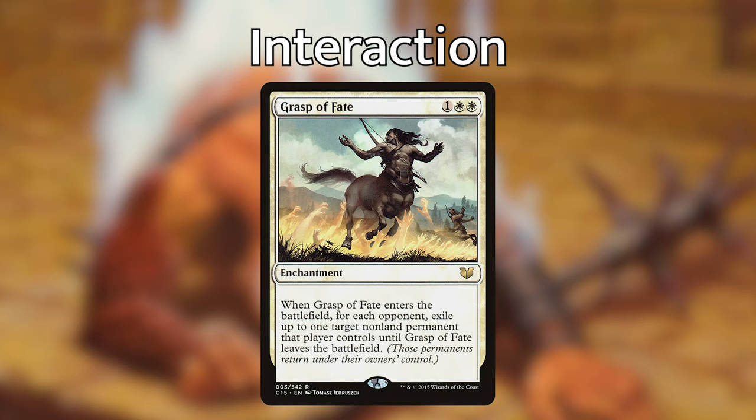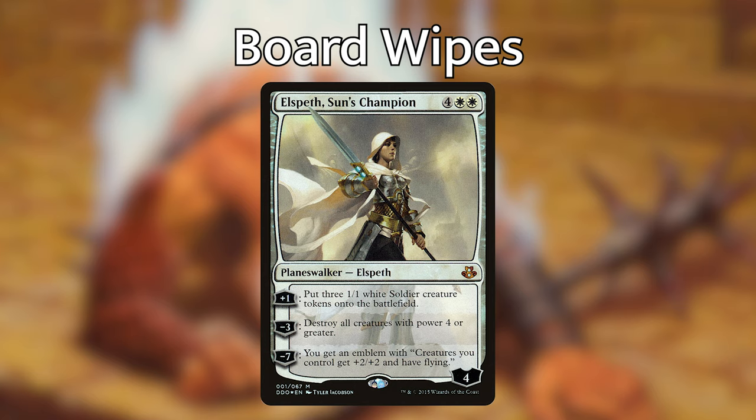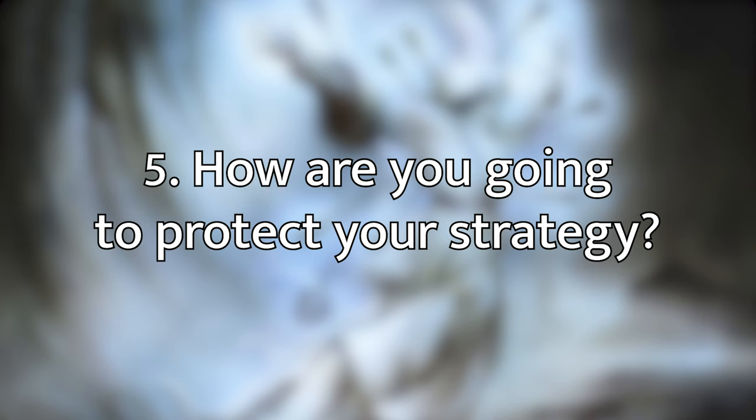I don't love running board wipes in a mono white creature deck, but we have ones that work around our strategy: Austere Command, Citywide Bust, and Dusk // Dawn. These board wipes destroy creatures with power three or greater or four or greater, so if we have lots of small token creatures, our board survives. Austere Command gives extra flexibility. Elspeth, Sun's Champion is an all-star here — she creates tokens and her board wipe ability destroys creatures with power four or greater, which usually doesn't hit our tokens. I haven't play-tested yet, so you may only need one or two of these.